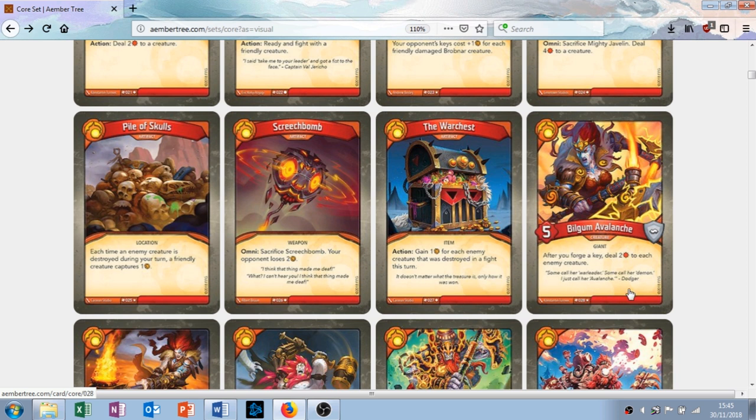Bilgam Avalanche is the first creature we'll be looking at. She's quite good — five attack, no armor. After you forge a key, deal two damage to each enemy creature. She's a rare so you're not going to get her very often. She can potentially clear their entire board, and causing all that damage is useful because it means your creatures are more likely to win fights. If you have multiples by some miracle, when you craft a key that's four damage to everything they've got — magical Christmas land right there.